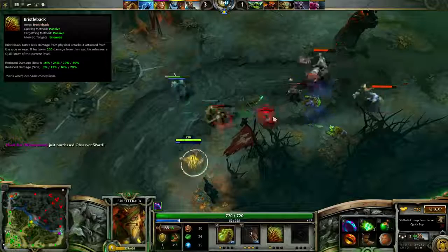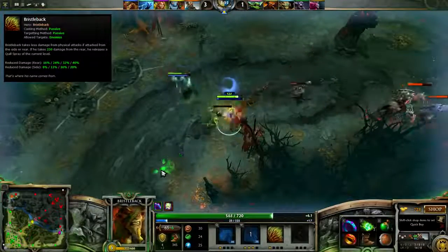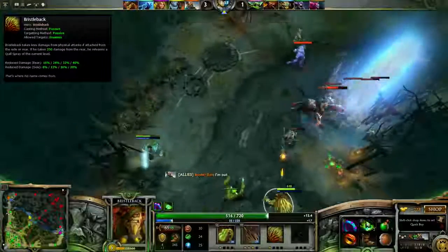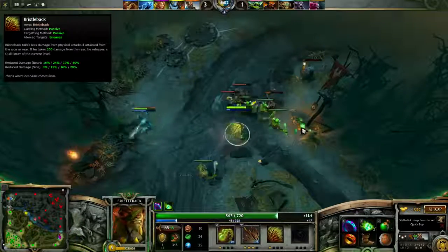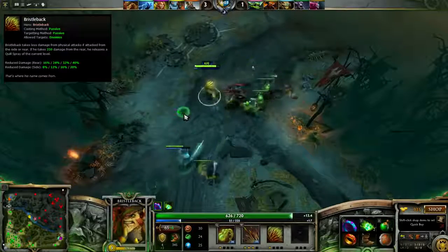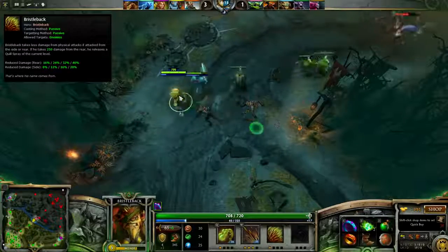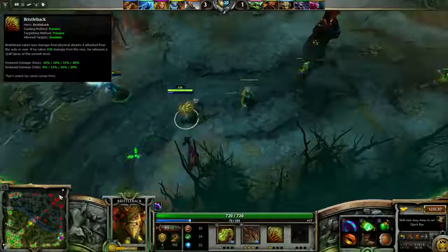His third ability is Bristleback, which causes Bristle to take reduced damage if hit from the sides or back, with reduced damage ranging from 16-40% from the back and 8-20% from the side. This is really the skill that makes Bristle a great solo lane hero, as when he turns to run he negates up to 40% of the damage. Additionally, every time Bristle takes 250 damage he will automatically release a Quill Spray, which doesn't affect the cooldown or casting of his actual Quill Spray ability.